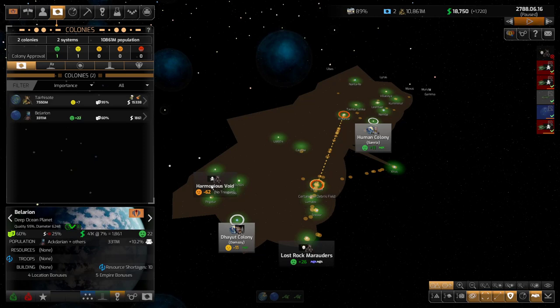The Harmonious Void. This is because of a mistake I made early game where I was given a choice and it went by too quickly. I waited too long to make the choice, and now we're at war with these pirates that I could have been at peace with.